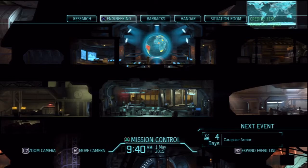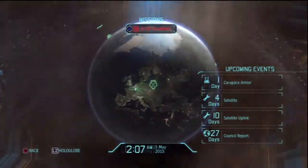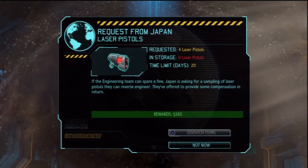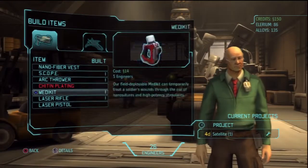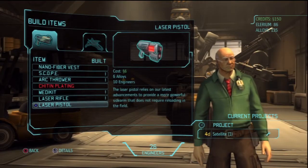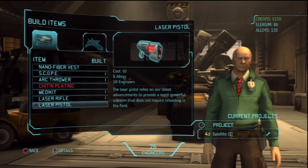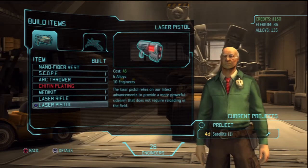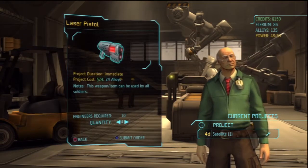We'll only equip it when we actually get to a fight. Japan is requesting four laser pistols and offering a 165 reward. How many alloys does it take to make a pistol? Six alloys — and I've got 135. I have to be careful because some of the best weaponry in the game requires quite a bit of alloy, as well as Elerium. They need four, so that's 24 alloy. The investment's probably worth it. I'll just have to stop selling alloy. Let's go ahead and do that.